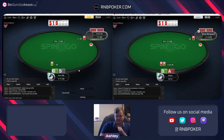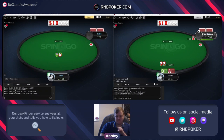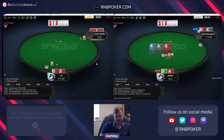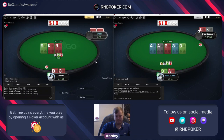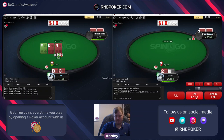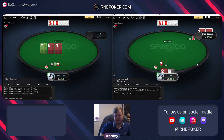A-three will iso all in. Fold the ten five. Limp call king ten - not fantastic but it's not the worst thing in the world. Just betting - way too much forward equity to not bet. Not a little limping theory, but we can try and make it.